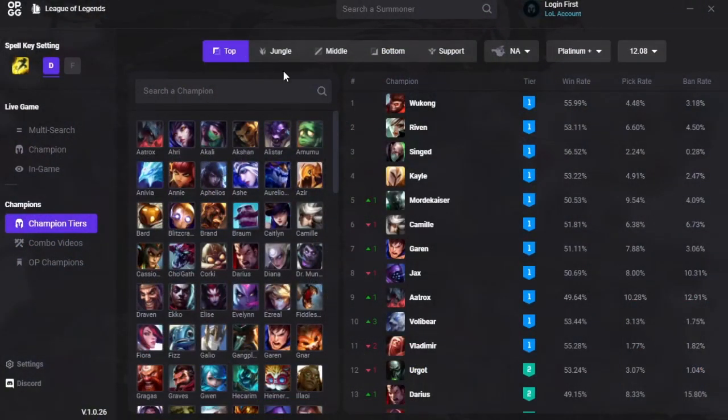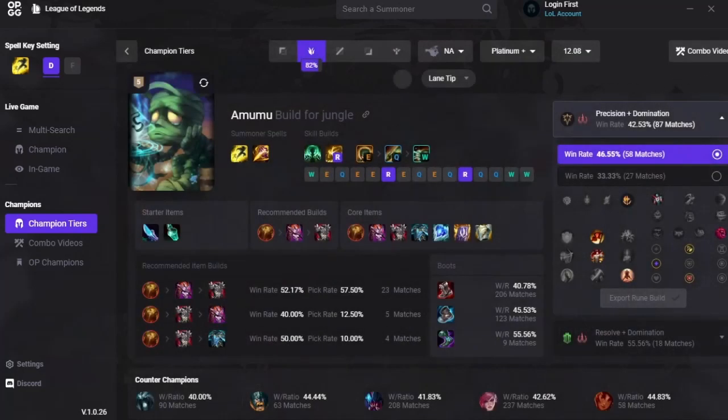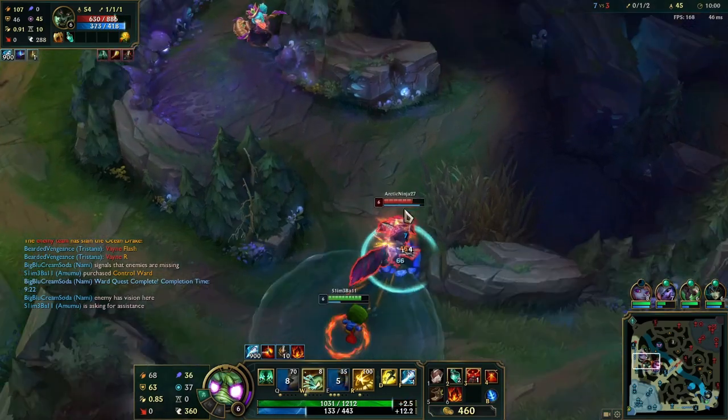OPGG has a tier list for all of the meta champions. You can filter by role, server, rank, and patch. In addition, you can see win rates, pick rates, and ban rates for each of these categories. I really like the search on the left side — you can select a champion and it will bring you to the champion's profile page for all of your general information. This is the only way to access the champion's profile page before pregame, so keep that in mind.